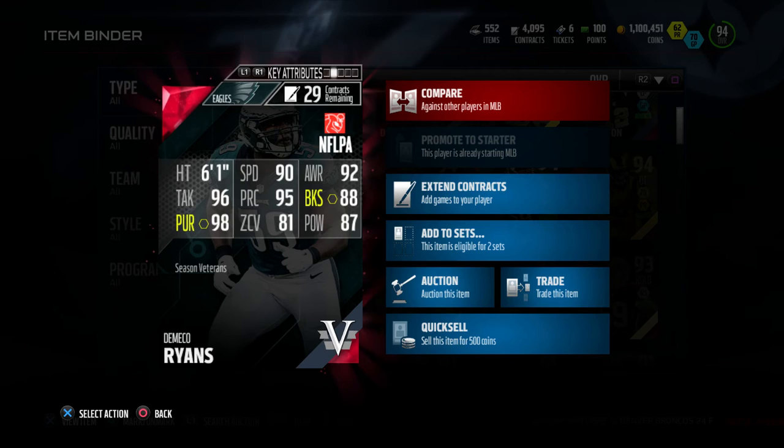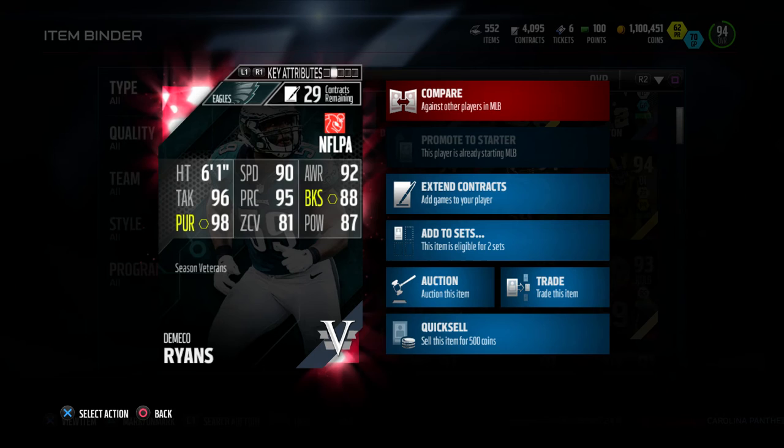I really enjoyed this card. Let's check out the back of this one. It's got 6'1", 90 speed, 92 awareness, 96 tackle, 95 play recognition, 88 block shed, 98 pursuit, 81 zone coverage, and 87 hit power.